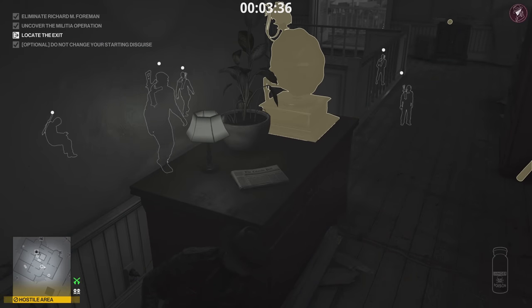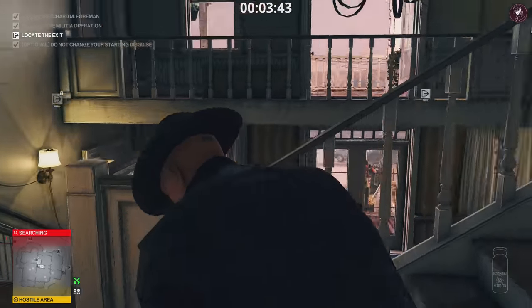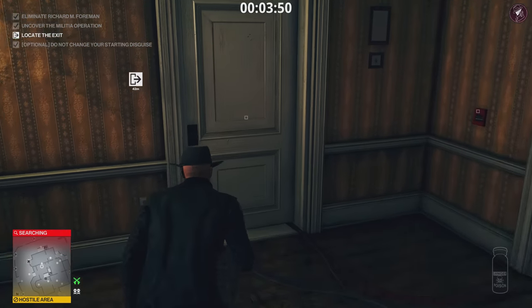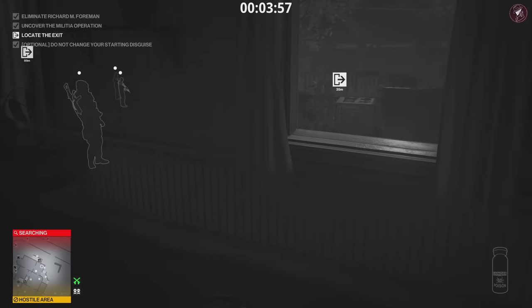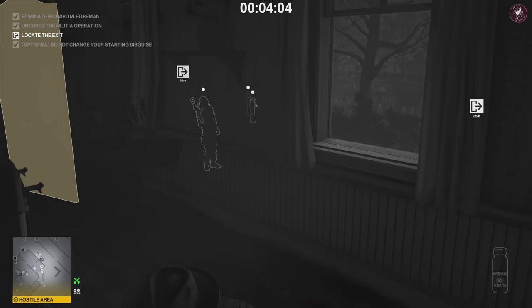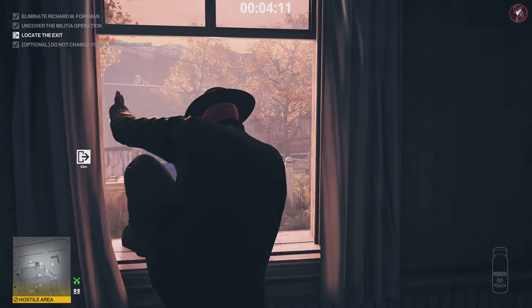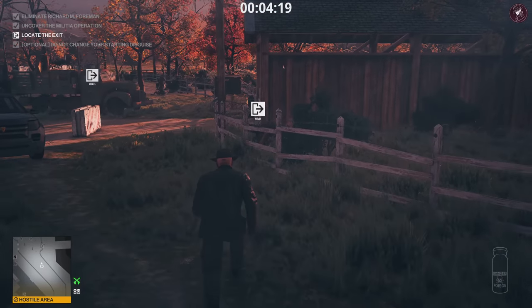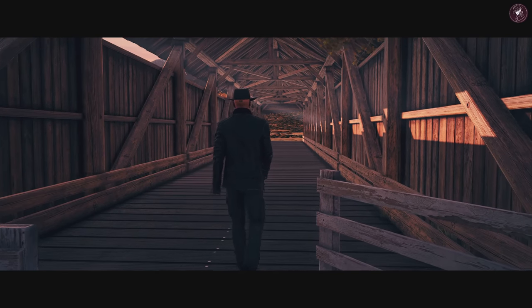Now just wait for the guard to come back up the stairs and get past him to the exit. You can be more patient than I am here. He turns around and I just went straight down the stairs. Make sure you pick your moment. Coming down through this room, there's one guard outside — wait for him to turn around. There's a hacker coming out of the house; take your opportunity as soon as you get it. Stay crouched, go through the gate, stay to the right of the fence, and head straight to the exit.